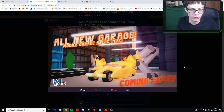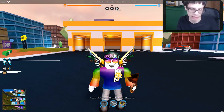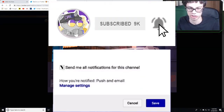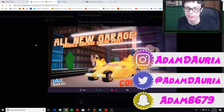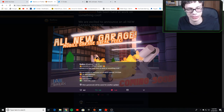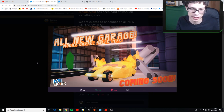We're going to get a brand new garage — that's epic! The current garage is getting pretty old and we need a new one. This new garage looks so cool. You can see that fire effect right there — maybe every time you change a skin or texture it does that effect, which would be really cool. And that's the Batman vehicle car right there, which looks pretty cool.